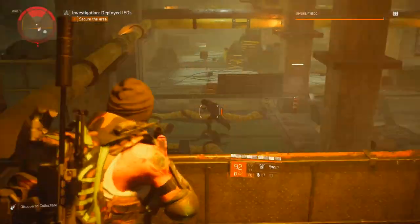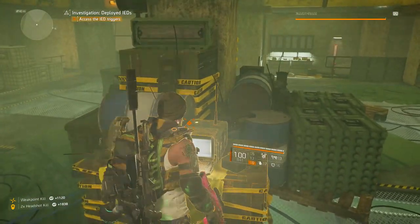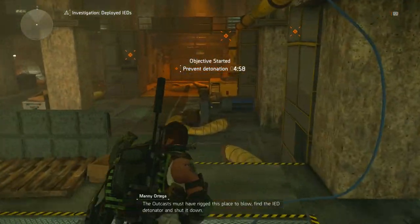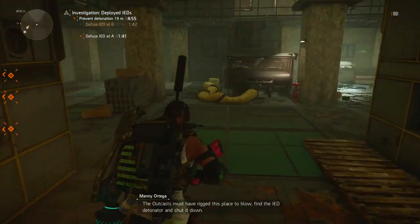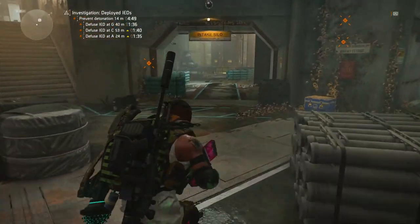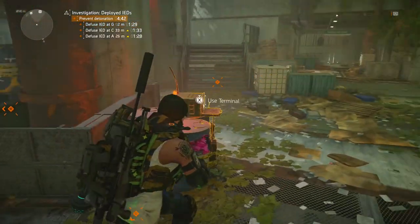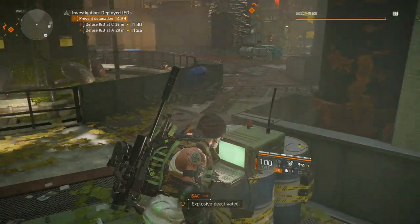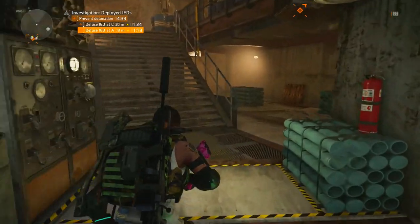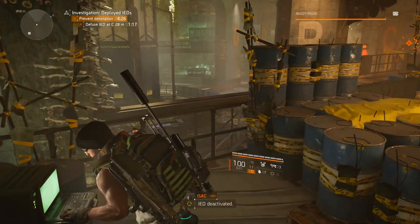It shouldn't be too difficult — I've got my DPS build on. The area is now secure and we have to access the triggers. Multiple improvised explosive devices located — IEDs are armed. I have to stop them going off. I'm going to have to stand in the area. Explosive deactivated.